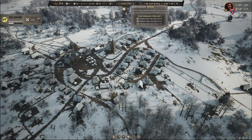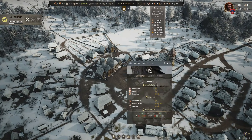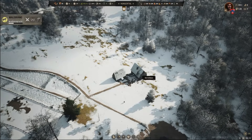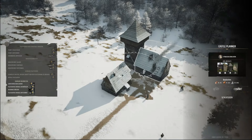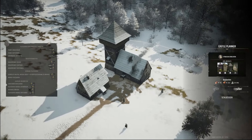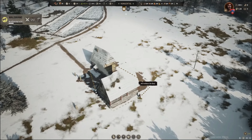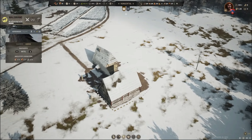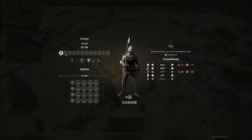Wir brauchen noch sieben Häuser auf Stufe 3. Jetzt wird er gebaut – dann muss ich mal gucken. Vielleicht kriege ich dann tatsächlich 12 Vasallen zusammen. Wir können hier sowieso noch mal reinschauen. Gefolge anpassen.